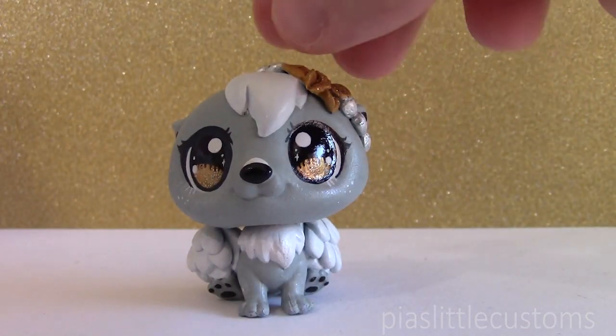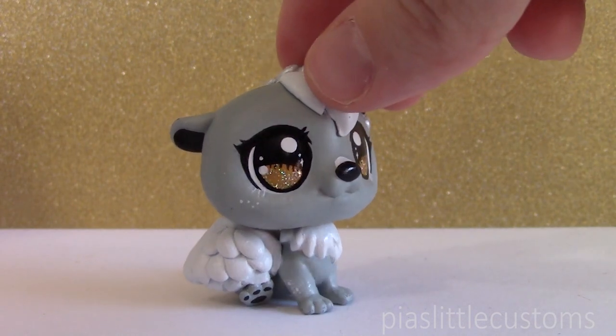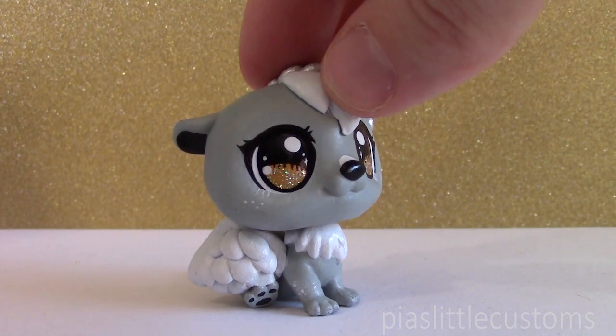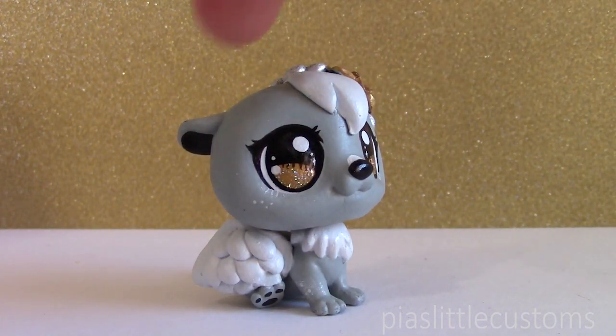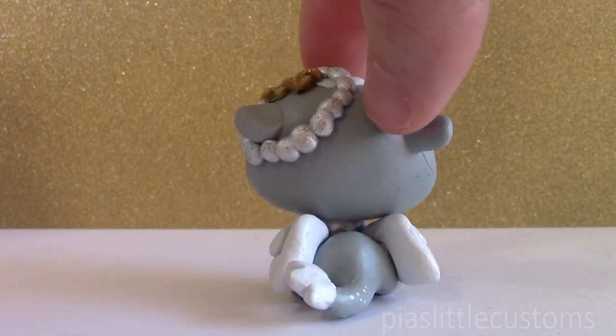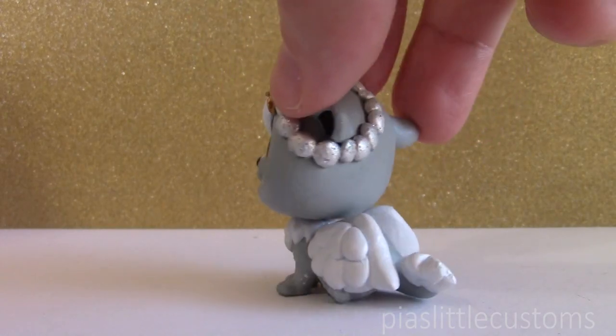So here's my little Aether. She is super super cute. I wanted her to have sort of anime style eyes with lots of glitter in them. I did the same technique as I did with my custom called Nyx. She has wings and she also has a fluffy tail like Lyra had, if you remember her.